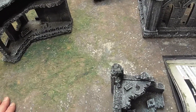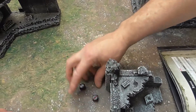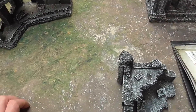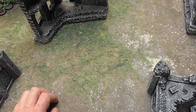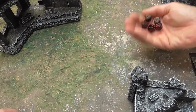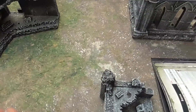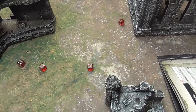Heavy Stubber — Heavy 3. Two hits — does not wound, strength four. Heavy Bolters — six shots, five hits into the Warriors, threes to wound — four wounds at minus two. So sixes to save — some fail.